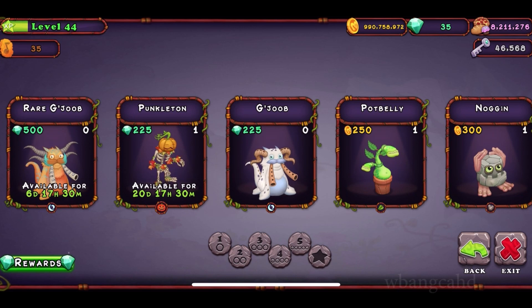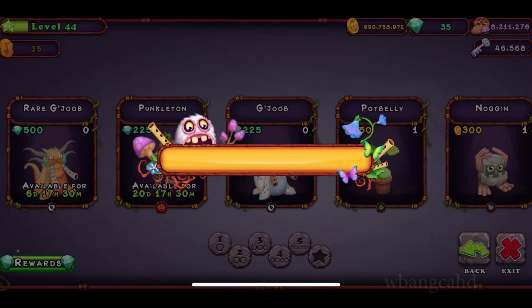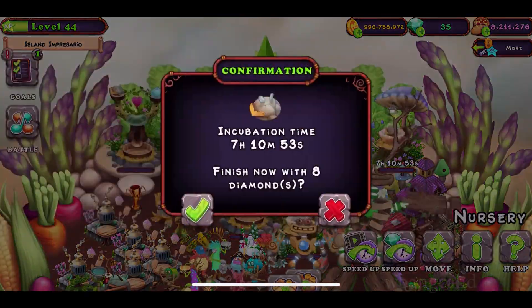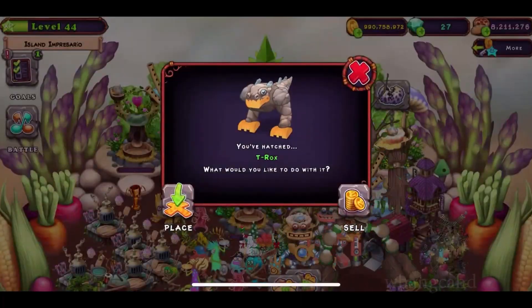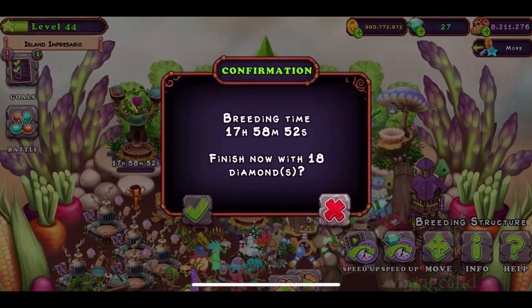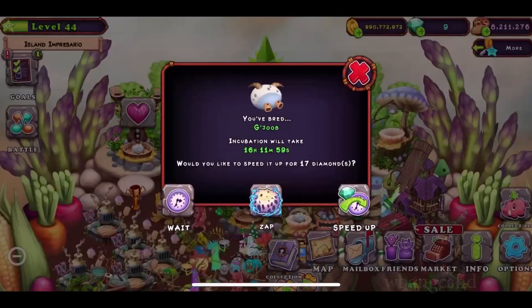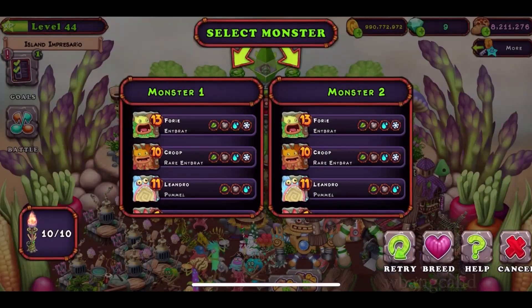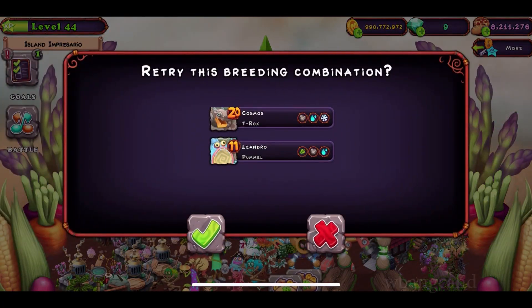The breeding timer is 22 hours on a regular timer. If you have an upgraded timer it's 16 hours. Unfortunately I haven't gotten any, so clearly it's not working out. Those are the timers you're looking for. I'm down to nine diamonds now, so this is the last time — I'm done.